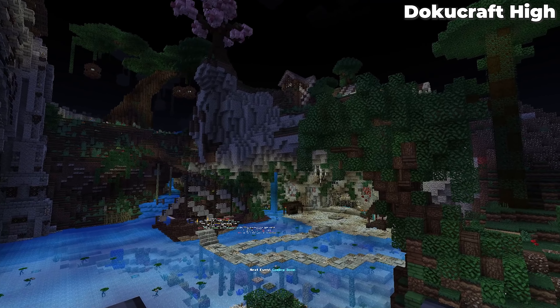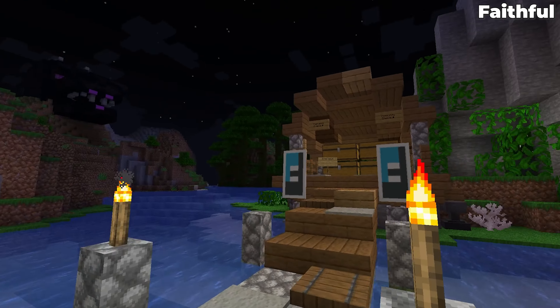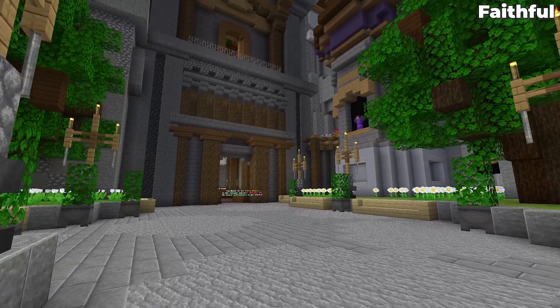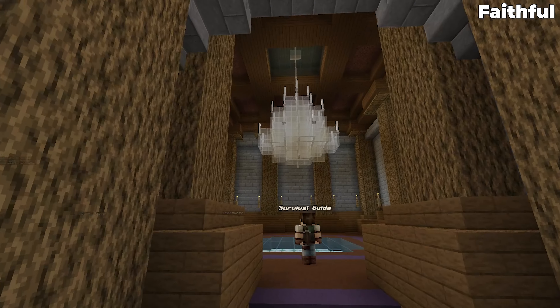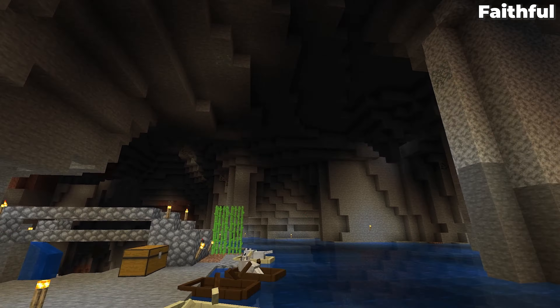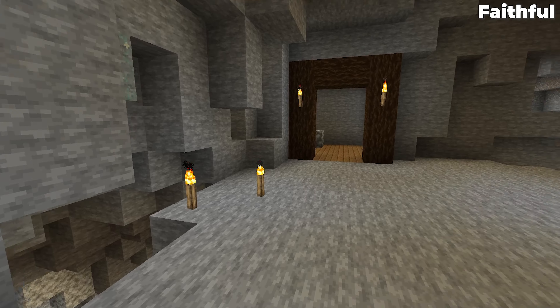Next up we have one of my favorites, and that is Faithful. Faithful is a texture pack that, as the name implies, keeps things faithful to Minecraft Vanilla. It looks to take those textures, improve them to 32x, make them look good, while still keeping that true vanilla feel. I have run Faithful for years when I play because I like the Minecraft textures — I just wish they were a little bit better, a little more HD, a little bit cleaner looking — and that's exactly what Faithful achieves.